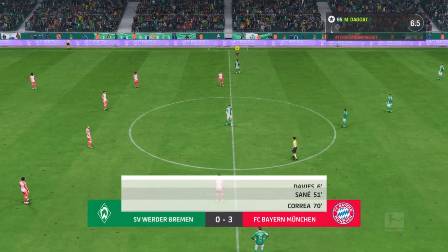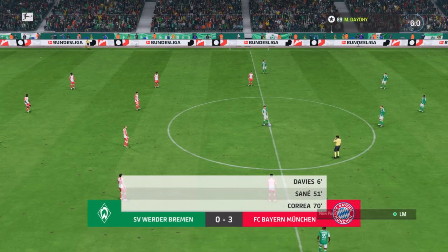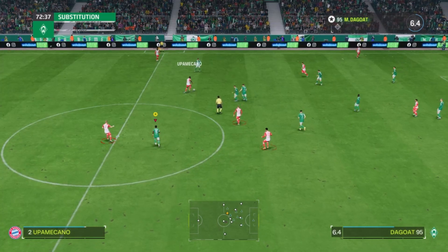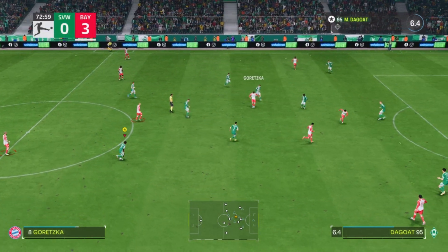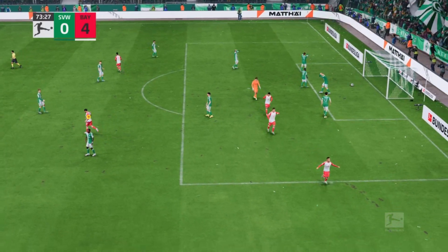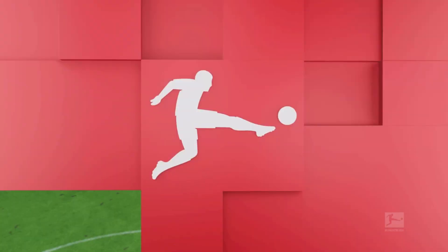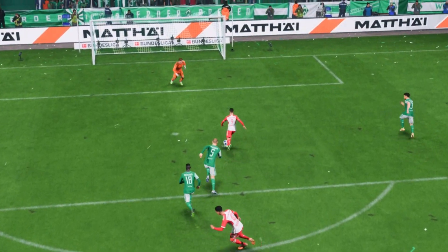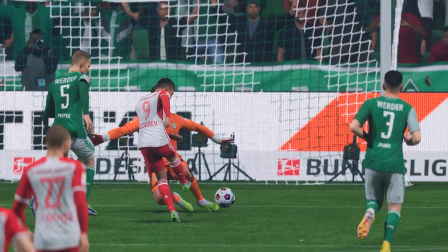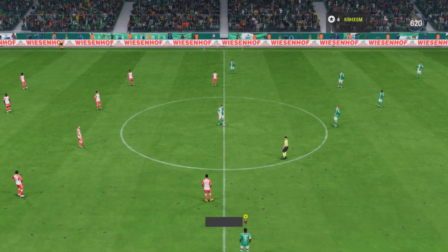This is tough, but it is to be expected against the biggest team in Germany, one of the biggest teams in Europe. We are just a small team right now. Goretzka with an easy pass to Musiala, true pass to Correa — can Correa score again? Yes he can, a brace for Correa, 4-0 down. FC Bayern München 4-0 against FC Werder Bremen. Look at this one-touch pass from Jamal Musiala, Correa with some skill moves, dribbles right and easily scores.